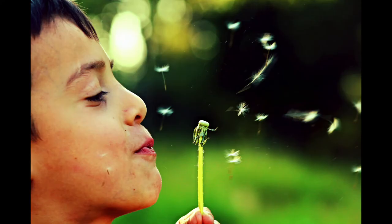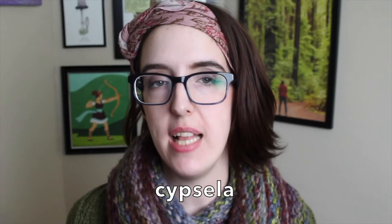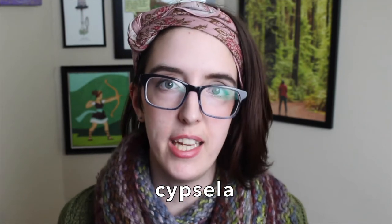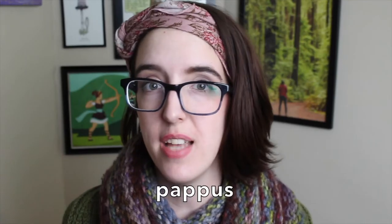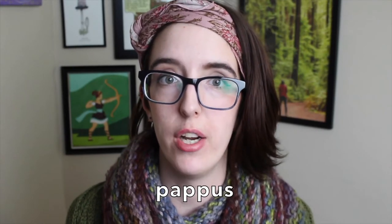Dandelions are in the genus Taraxacum, and those seeds are called cypsela. Each cypsela carries one seed and has a fluffy offshoot that helps it catch the wind. That fluff is actually called the pappus, and is derived from the calyx of the flower — that's the part of the flower that has the sepals, the green petal-like tabs below the petals. When they're fully mature, the cypsela get caught in the wind, hopefully carrying them somewhere new where they can grow and flourish.